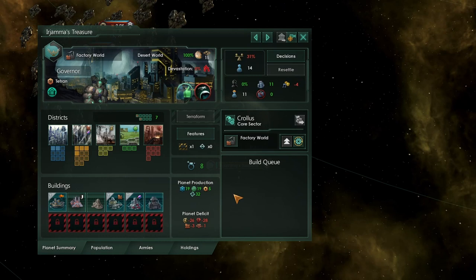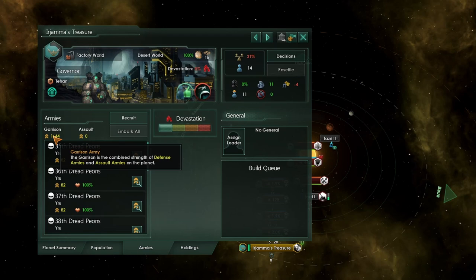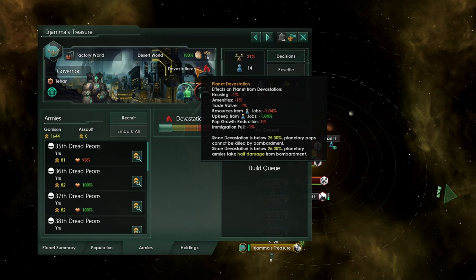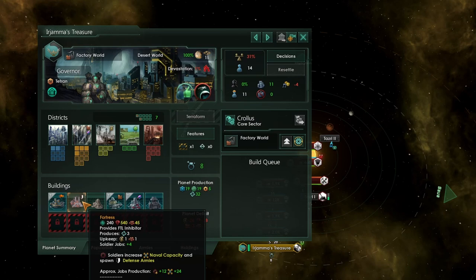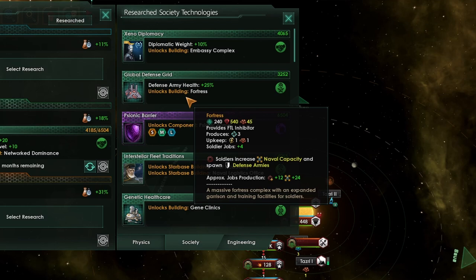If we jump ahead to 2230 where we're in a bit of a pickle — we are now at war. Reporting live from Irjama's Treasure: the bombs are falling. We've got no assault armies here on this world, instead we've got two necromancers and four soldiers, which have collectively provided 1,600 garrison. The orbital bombardment damage we're receiving on this world is basically zero. It is going up, but it's going up by 0.01% per day — a phenomenally low number. It is going to take literal years before they can increase the devastation to 50%, which would shut down the FTL inhibitors on our fortresses. You are definitely going to want the Global Defense Grid technology, and you'll want to build fortresses with FTL inhibitors so that you can lock down the enemy fleets when they are attacking you and continue to turtle up.